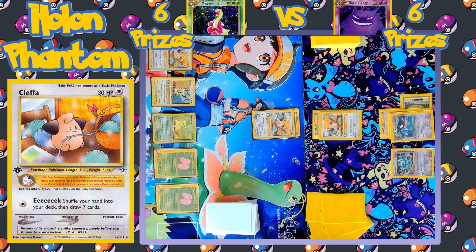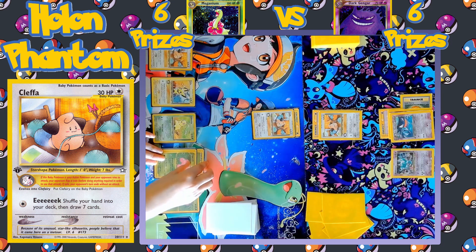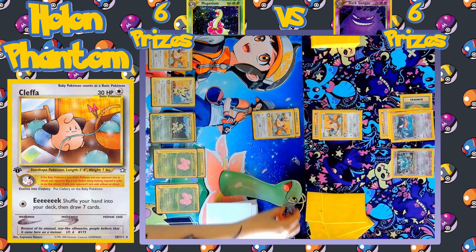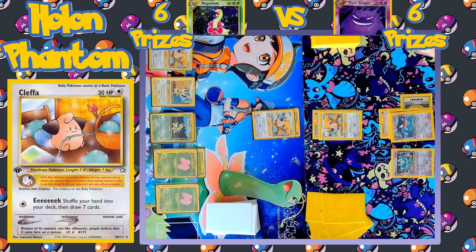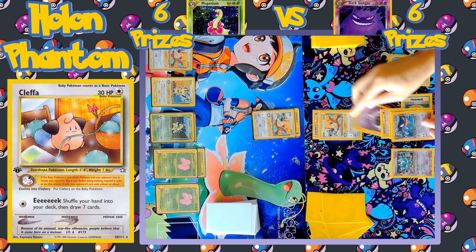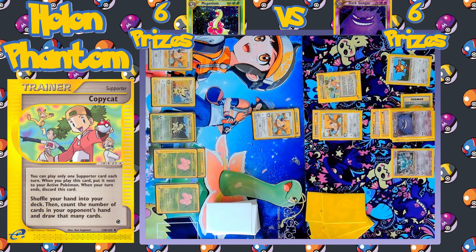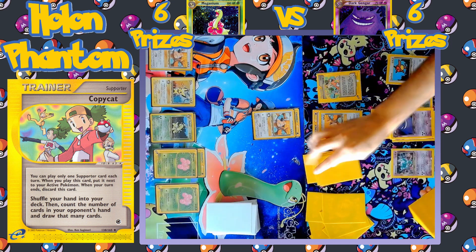Turn passes over to the Meganium side. A Grass energy is equipped to one of the benched Exeggutors, and Chikorita evolves into Bayleaf. Eek also hits Tails, so nothing happens. No trainers were played for the Meganium side this turn. A Hoothoot comes down to the Gengar side, and an energy is equipped to Haunter, which immediately evolves into Gengar. Another Copycat is played, so Gengar just needs one more energy to start attacking and it could happen as soon as next turn.